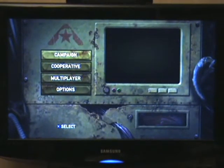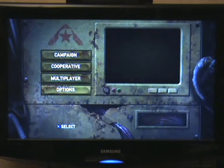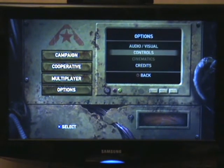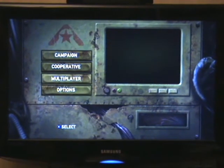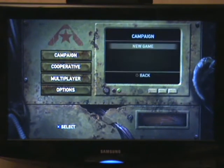At the start you've got campaign, co-op, multiplayer which is online, and options. In options you've got audio-visual, and you can customise the controls which is pretty damn good — you can actually save a lot of custom sets as well. The credits and the cinematics are obviously the game's cinematics after you've viewed them.